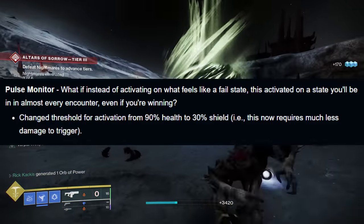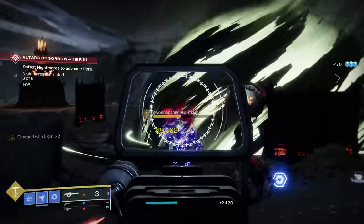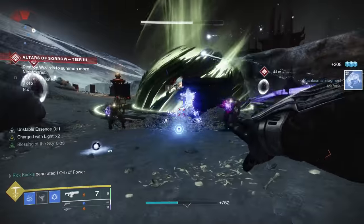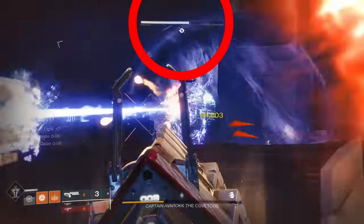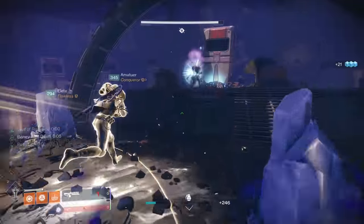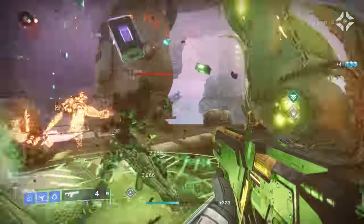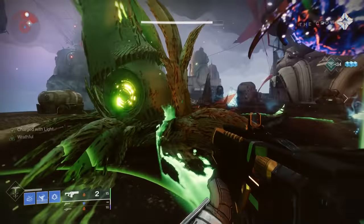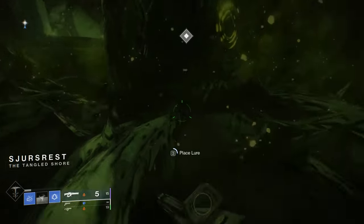Pulse Monitor also got a buff — it now triggers when you're at 30% shields instead of the previous 90% health threshold. Think about literally every raid boss fight: if you're fighting the Templar and it's shooting back, everyone will often survive because of Well of Radiance, but it's common to take considerable damage and then re-heal. You have the chance to trigger Pulse Monitor multiple times in a damage phase — the Templar, Atheon, Cali, Morgeth, the end boss of the new dungeon — all of those fights involve incoming damage, which is why everyone runs Well in the first place.